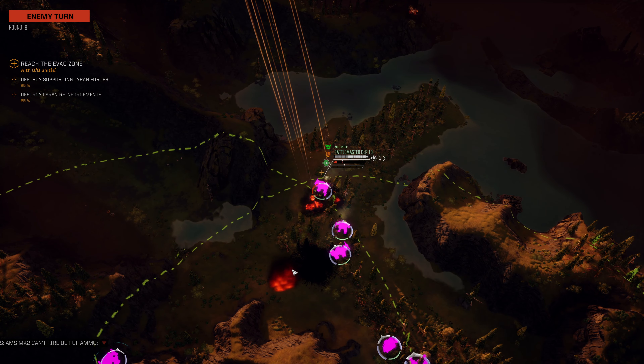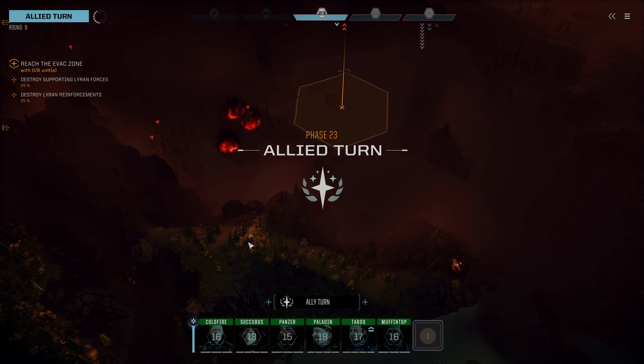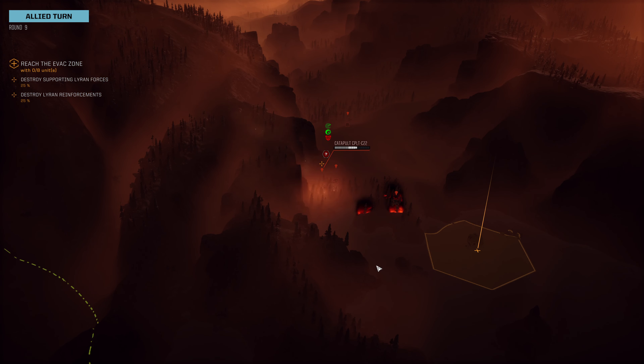The catapult fires on the Battlemaster but gets no hits at all. Now we need to think about, are we going to go up here, or are we going to go around with the water? That's a question that we need to ask.